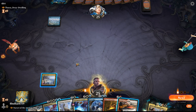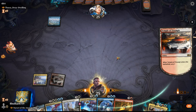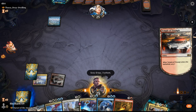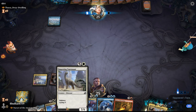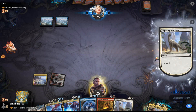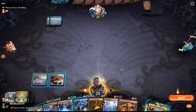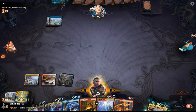We drew Temple of Triumph; they played an island. Let's start with Temple of Triumph. Will of the All-Hunter — we don't need that right now, put that to the bottom. At the end of my opponent's turn, I'm going to cycle Imposing Vantasaur. We drew Zenith Flare. Play out the Azorius Guildgate and pass the turn.